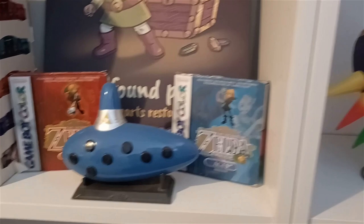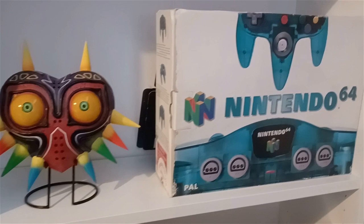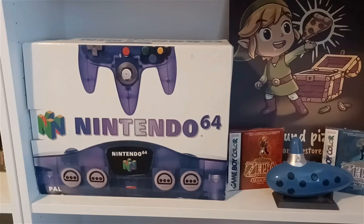Over here we have a mask from First 4 Figures — I think we bought this at Mankind, a super awesome store that sometimes gets First 4 Figures items. Of course Ice Blue is there as well. That is all six of the Funtastic consoles. My favorite color is Grape Purple — I just love how vibrant and colorful that is.